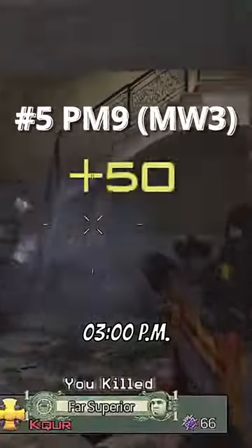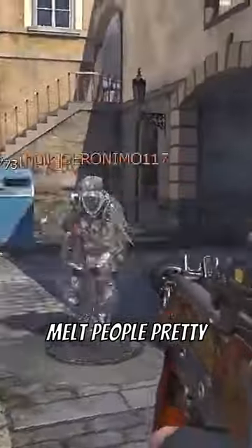At number 5, the Modern Warfare 3 PM9. Underrated, one-handed, it made it great for hipfire classes. Plus, it fired at over 1,100 rounds per minute, so you could melt people pretty quickly.